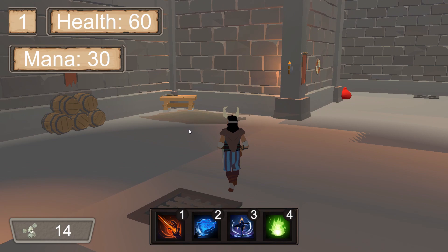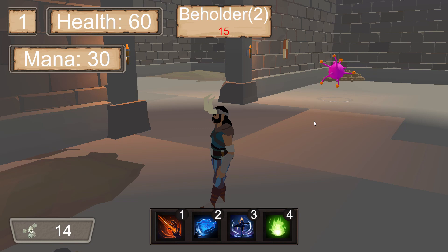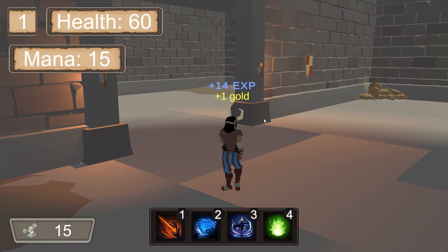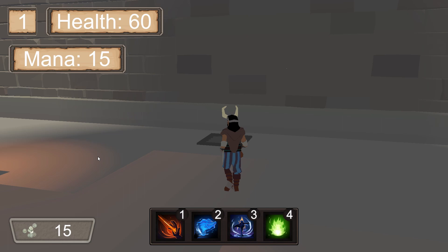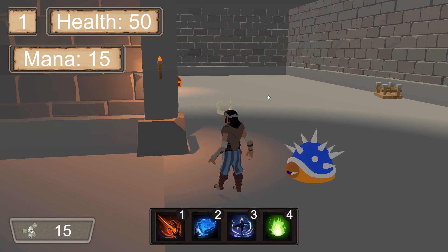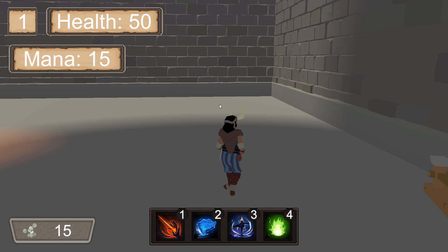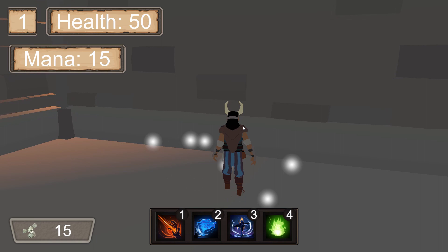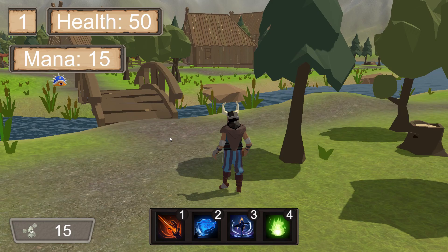Here is the dungeon. As you can see, there are already some enemies crawling around. In the future, we plan to add a boss to this dungeon, but currently we have filled it with several small monsters. There's another sparkling portal here, which will play the main scene's music and launch us back into the overworld.